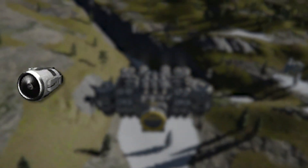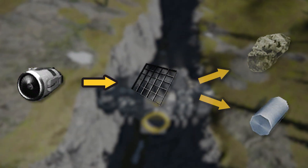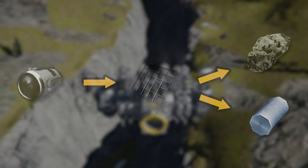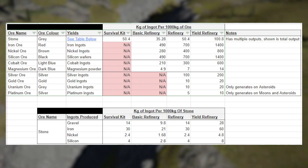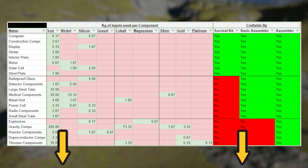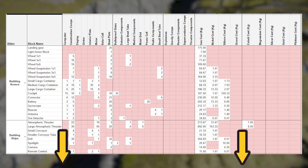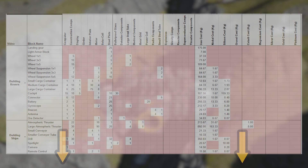We're going to be using atmospheric thrusters for the reasons I've just mentioned. It should be noted that atmospheric thrusters require metal grids to assemble, which means you'll need a source of cobalt ore, as cobalt cannot be refined from stone. If at any point you're unsure which ores are needed for which blocks, there is a link in the description to a spreadsheet listing all blocks we've used so far, which components are needed, and which ingots and ores are needed as well.